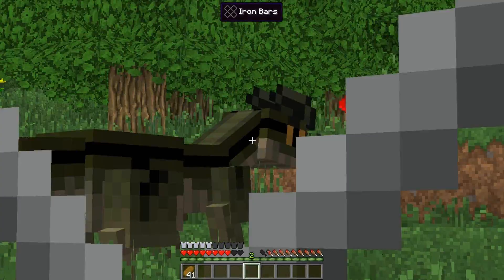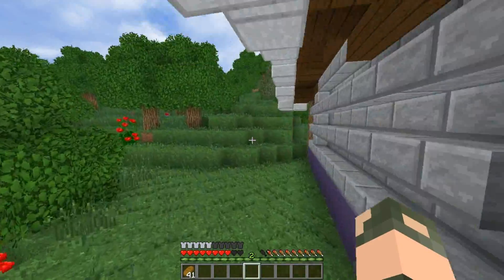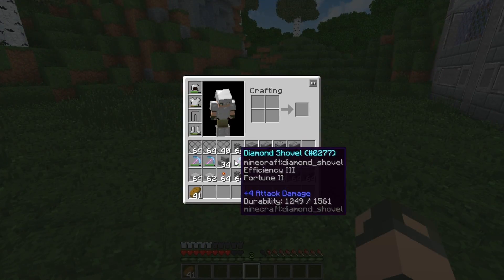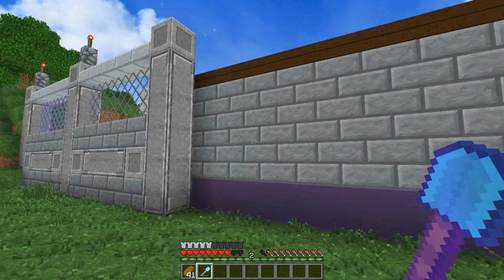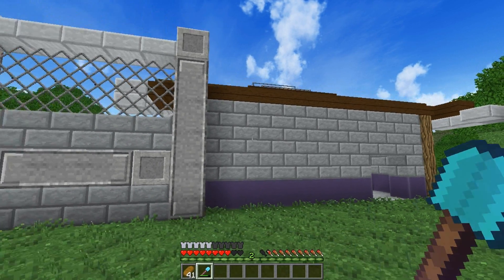There's one of the Dilos. He's spooky — too spooky for me. I have a Fortune 2 shovel. I didn't realize Fortune 2 was on this — why is Fortune 2 on a shovel? Okay, I'm not even going to question it.